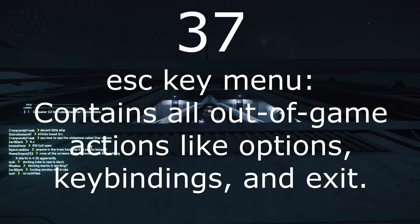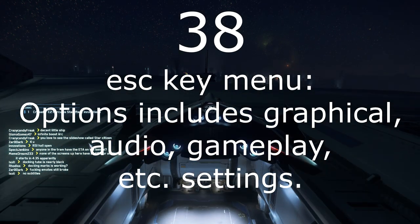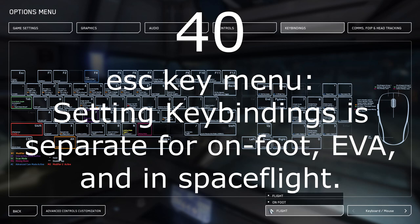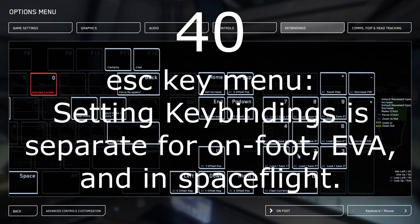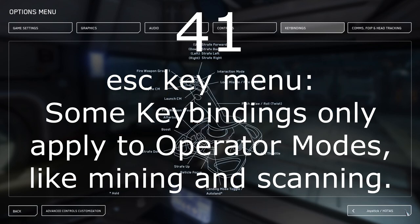Number 37: The Escape key is how you get to your options in the game and to leave the game, other than by logging out in your ship's bed. The options under the Escape menu have a huge variety of ways of customizing the game. Number 39: The key bindings may be the most important one because you will be able to see the default key bindings and, if you wish, set your own. Number 40: When setting key bindings, note that sometimes the same key has different mappings in different contexts. For example, R may be 'ship ready' when in the pilot seat but 'reload' when on foot. Also, some key bindings are only applicable at certain times — for example, there is a set of keys for mining and a set of keys for scanning, which will only apply when in those modes.